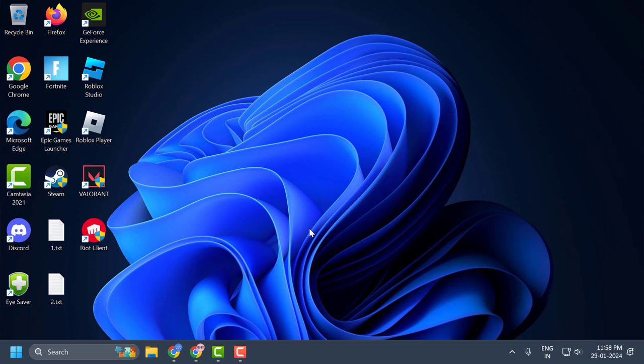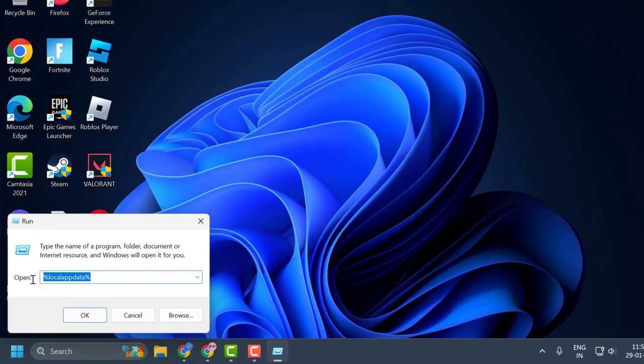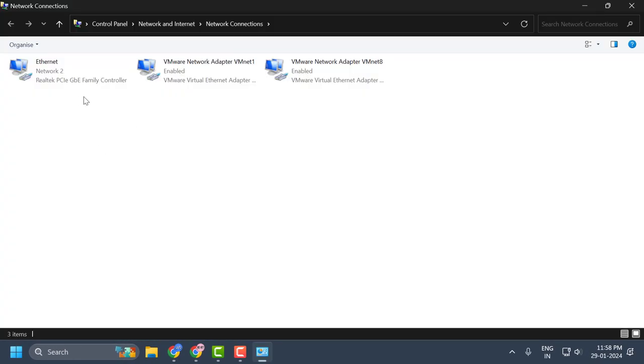If not, let's move on to the next solution. Right-click on the Start icon and select Run. In the Run window, type 'ncpa.cpl' and click OK. Right-click on the internet connection you are using — in my case I am using Ethernet — and select Properties.